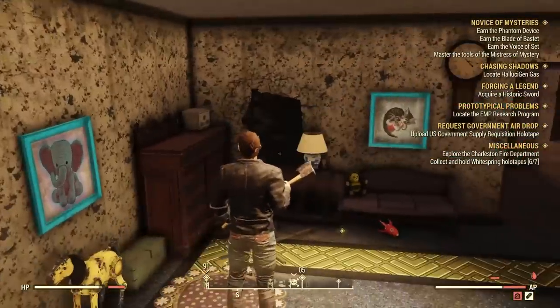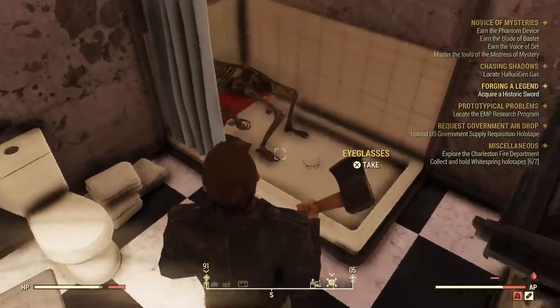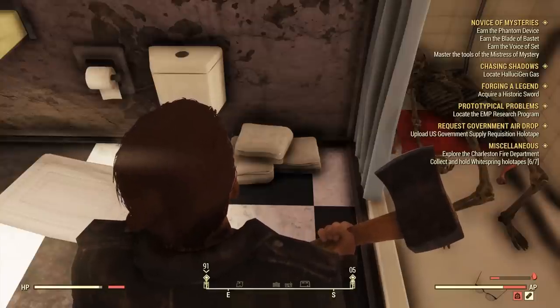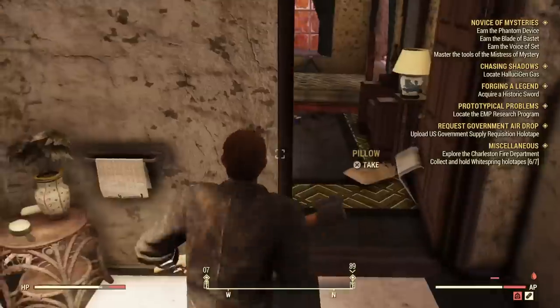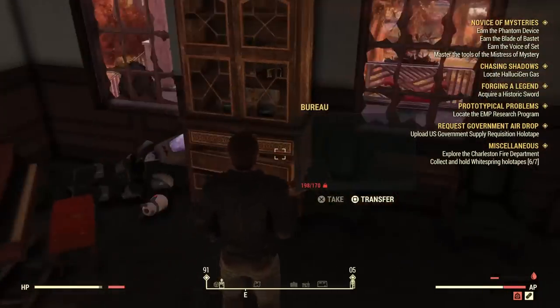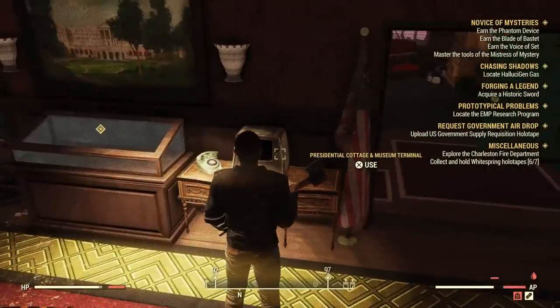If you head upstairs into the bathroom, you'll see there's a cottage password on the body — or beside the body in the shower. There's also a stealth boy, quite handy. Grab that and head back down to where the historic sword is locked in the case. To the right-hand side there is a terminal — you really want that terminal. The password you just picked up will allow you full access to the terminal, and you need full access to open up the case. There's actually a second terminal over here as well — you can come in the front door, turn to the right, and there's one there too.